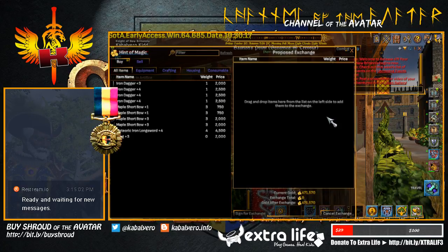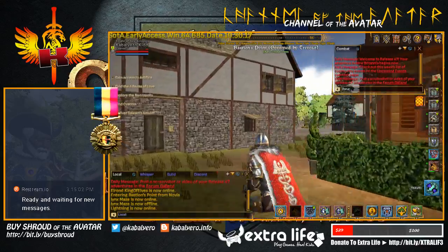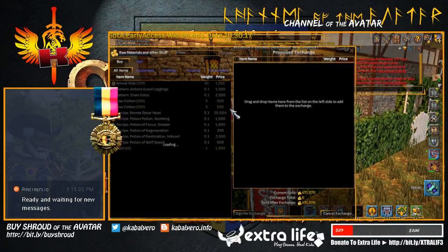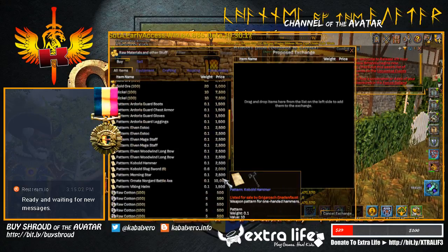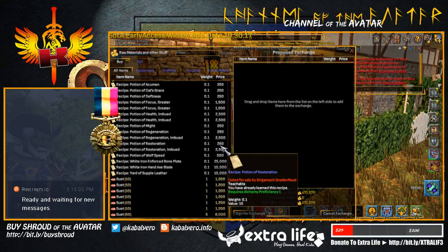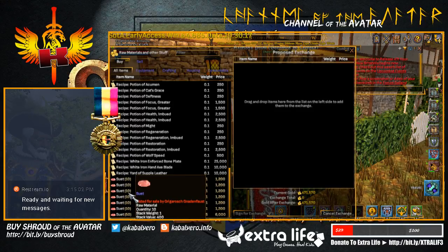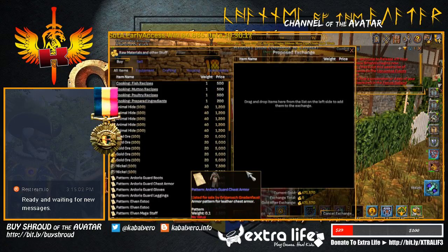We have a Hint of Magic shop with some daggers, bows, a long sword, and a ring — I guess the magic is in the ring. Next we have Raw Materials and Other Stuff: animal hides, gold ore, nickel, patterns, raw cotton — kind of cheap, only 500 — posture recipes, and suets. Nice.